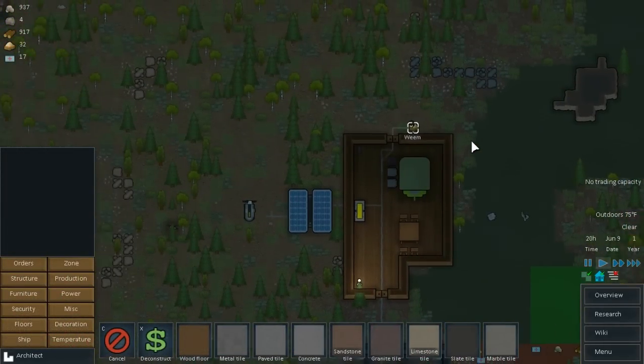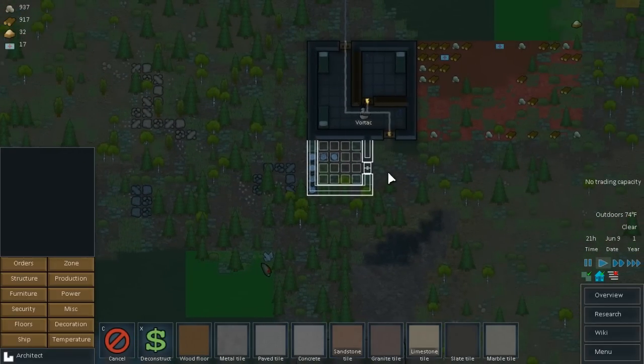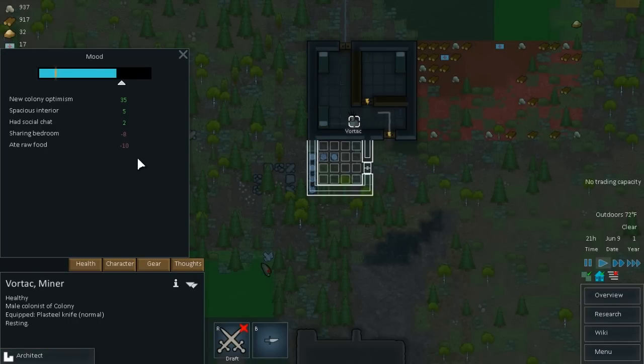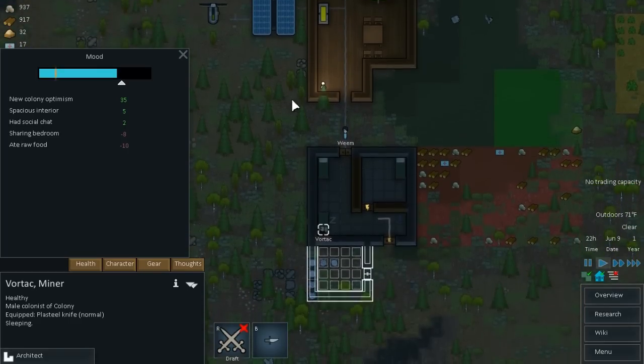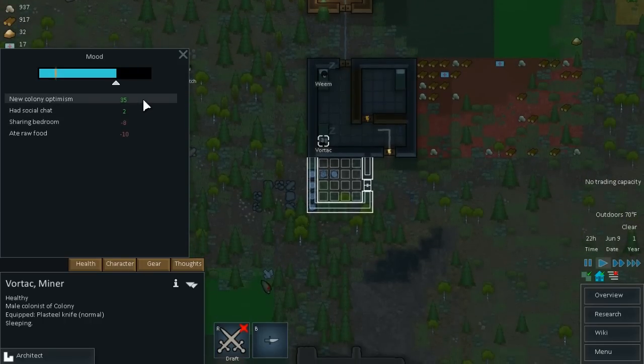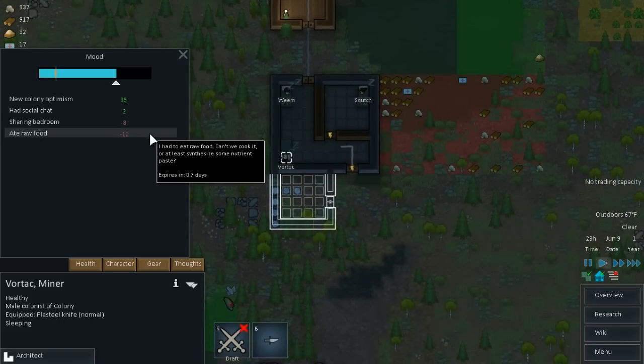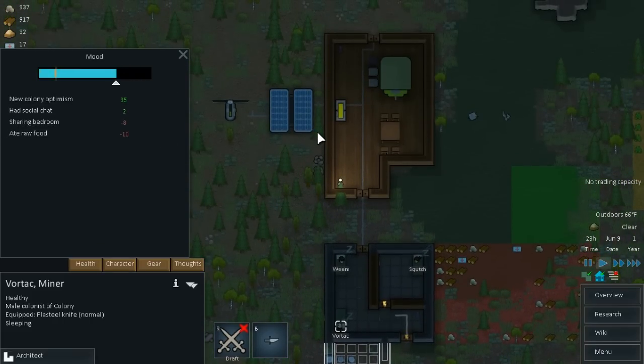Everybody's still working away. Night has befallen us. What I decided to do was get them working on a new section of this room here, because they're not too keen on sharing a bedroom. Looking at their thoughts, everyone has similar concerns — they don't like eating raw food, but now with the hoppers that should change. They also don't like sharing a bedroom — it's minus eight to their mood. The new colony optimism is keeping them up pretty good, which is awesome, but that eventually goes away — it expires in one day. Then they're going to be in pretty crappy moods, so I wanted to remedy the bigger problems as fast as possible, and it seems like we're doing just that.